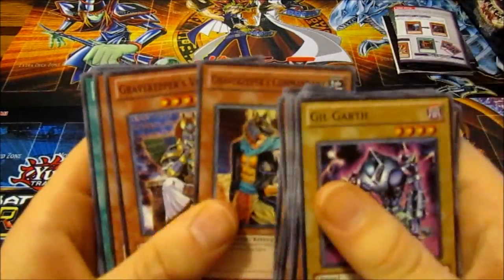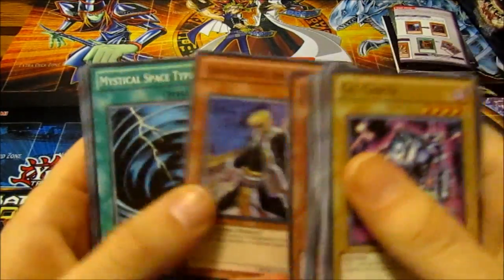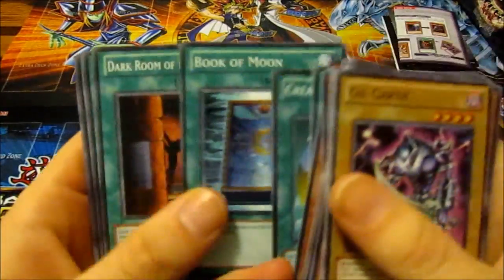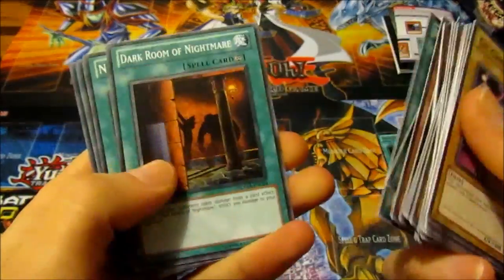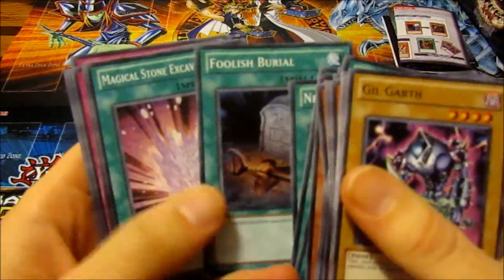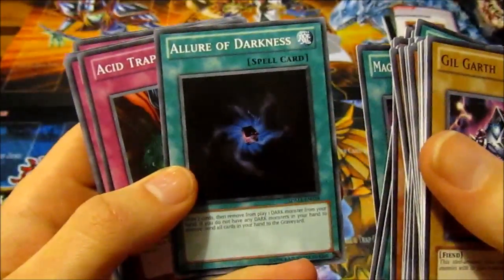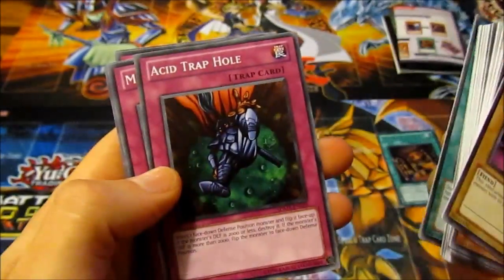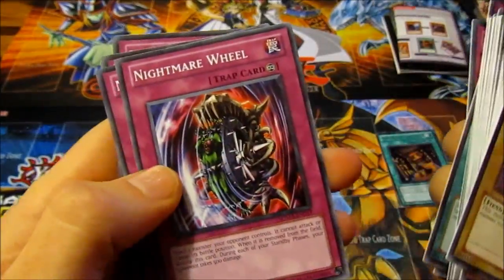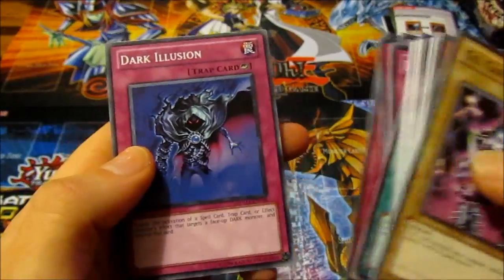Bulganium, Gravekeeper's Commandant, Gravekeeper's Visionary, Gravekeeper's Descended. Mystical Space Typhoon, Nightmare Steel Cage, Creature Swap, Book of Moon, Dark Room of Nightmare, Necrovalley, another one, Foolish Burial, Magical Stone Excavation, Allure of Darkness — oh, that's a cool one to get, it's common. Acid Trap Hole, Mirror Force — that's nice — Skull Invitation, Coffin Seller, Nightmare Wheel, Metal Reflect Slime, Malevolent Catastrophe, and Dark Illusion.